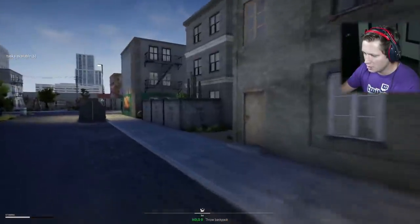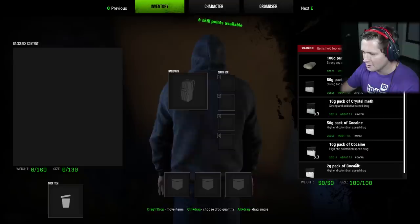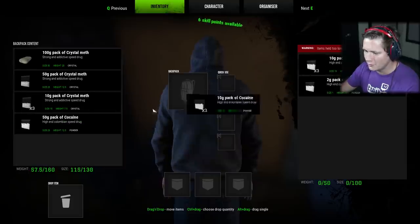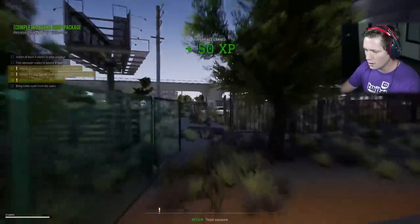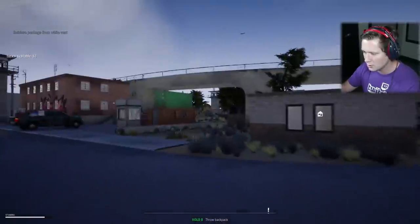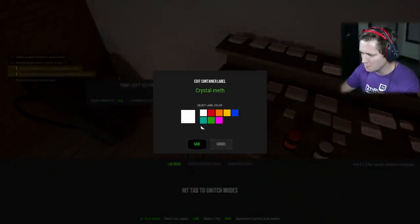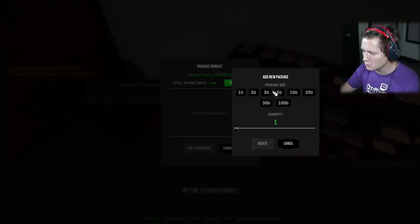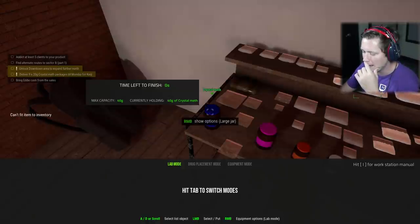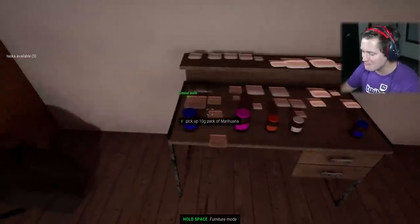We've got our dead drop — good to go. It's going to be somewhere in this area. Right here in the vent, gotta be. Let's go ahead and move all this stuff over. We're going to have to put it in our pockets. We've got our coke backpack and our meth backpack. We're going to package up 20 grams at a time, two of them, add them to inventory — move this stuff over, package this up as well. Two of the twenties — got to do this to get nine in total.